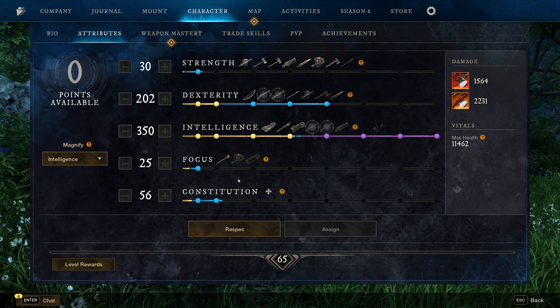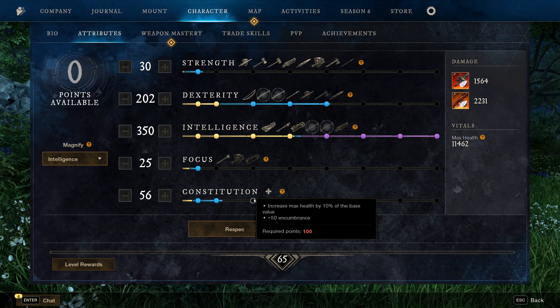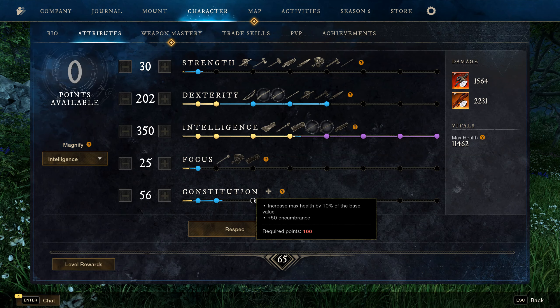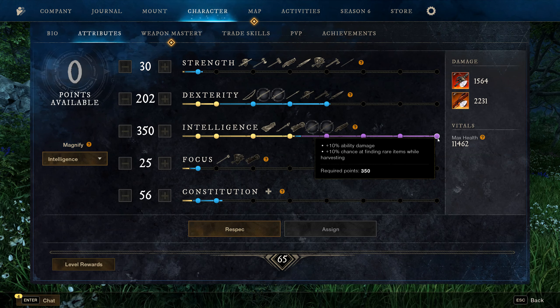For attributes, I recommend 350 Intelligence, 200 Dexterity, 25 Strength, 25 Focus, and 50 Constitution. If you're newer to the game, I recommend 100 CON — that simply increases your max health, giving you more margin of error since you'll be getting hit more. 100 CON is a nice buffer.